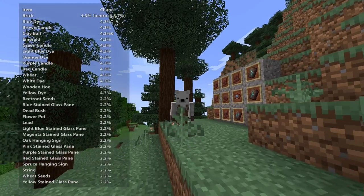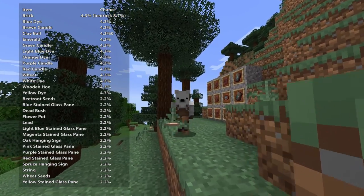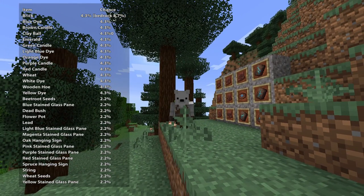Now, some common items that you can find in here are like seeds, glass, and emeralds. They aren't super useful late game, but early game they can be quite useful, and it's just a lot of fun to explore these.